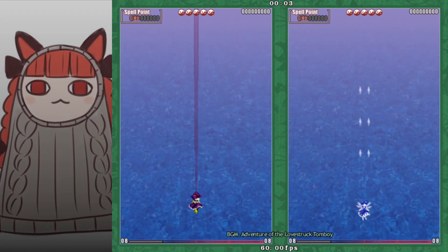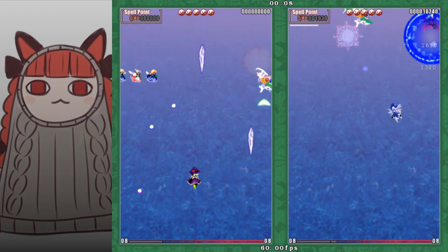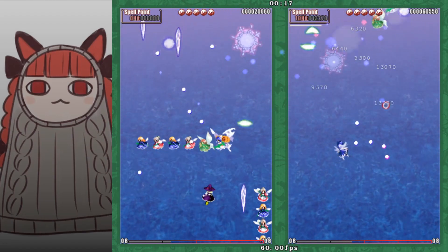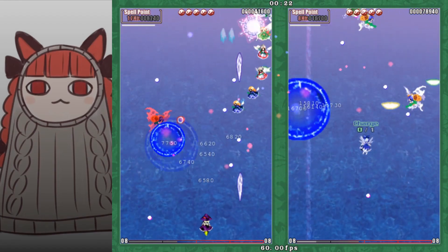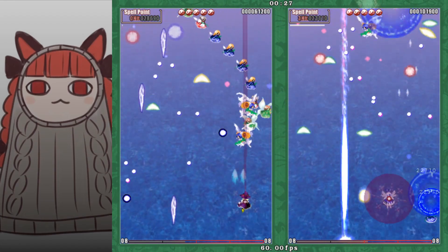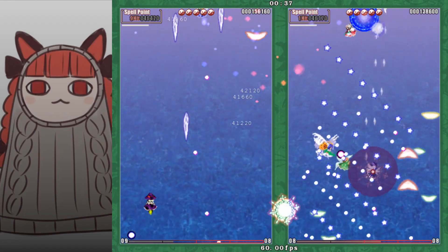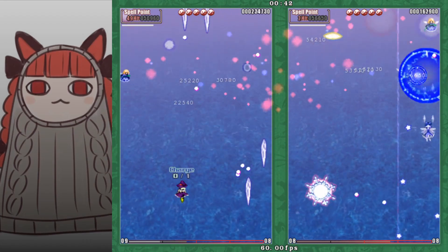When you focus, you get a little scope — this varies depending on which character you use. It's used for scoping spirits: when you hit a spirit with it, the spirit stops in the air, and when you kill it, it explodes in a big blue explosion. If you kill it normally you get a small explosion. You want the big blue explosion because it cancels the white pellets on your screen. You don't want those pellets because hitting them causes damage — canceling them gives you gauge and spell score.